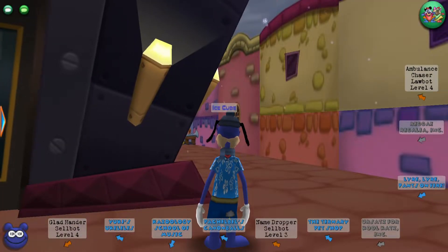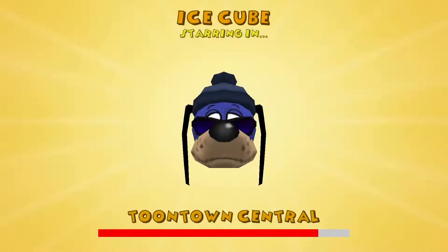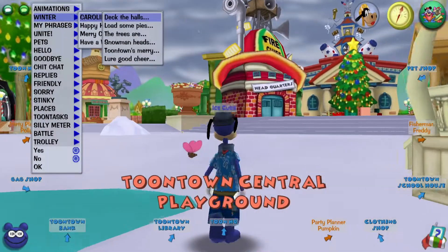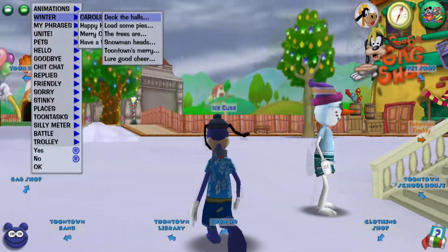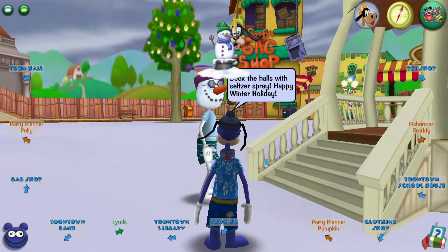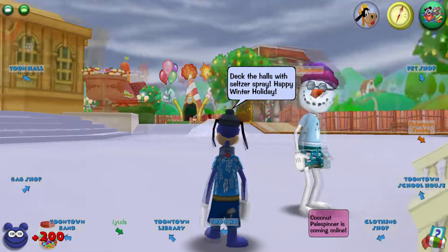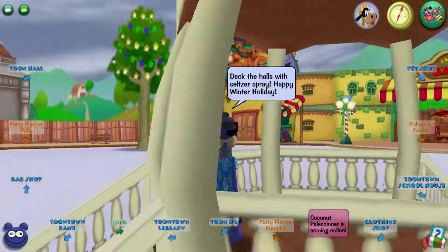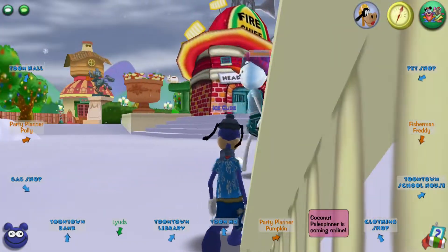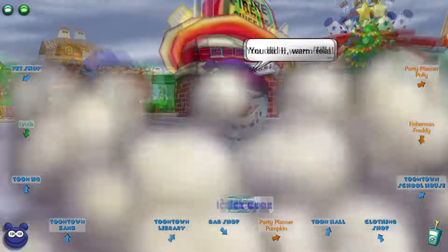The last one is located in Toontown Central, so you're actually coming full circle. I think the phrase you have to use is the 'Deck the Halls' phrase, which is at the very top. He's already standing right here, so let's just do it. Just like that, you have all the jelly beans. If you want the snowman head, all you do is walk up to him one more time, and then you get the snowman head — just like that.